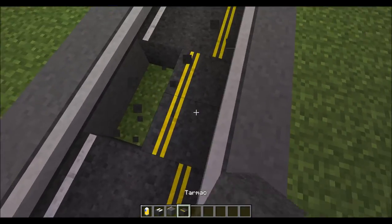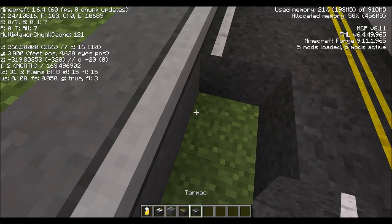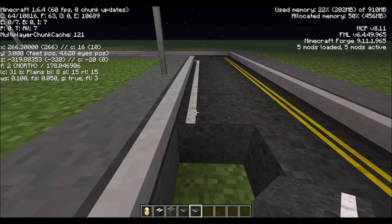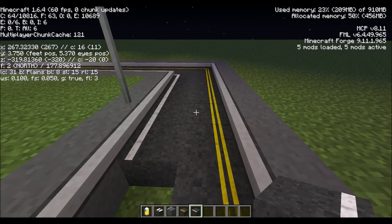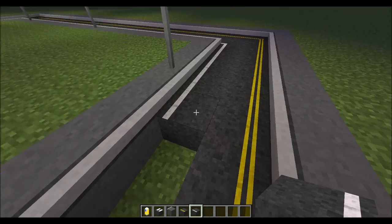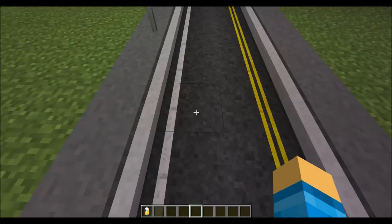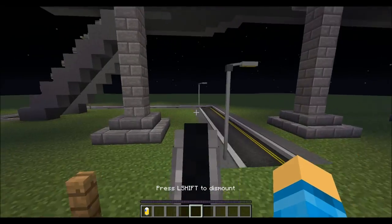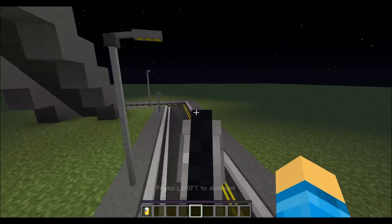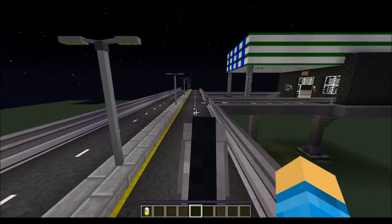Also, as you can see, these blocks are actually not one block high — they're just a little bit lower. We're actually at a Y of exactly three now, and then four here. But if we're here, we're at 3.75. So these blocks aren't exactly one block tall — they're actually one and three quarters tall. These roads are completely rideable on in a car mod, if there was one for 1.6.4 or higher that I can't find at all.